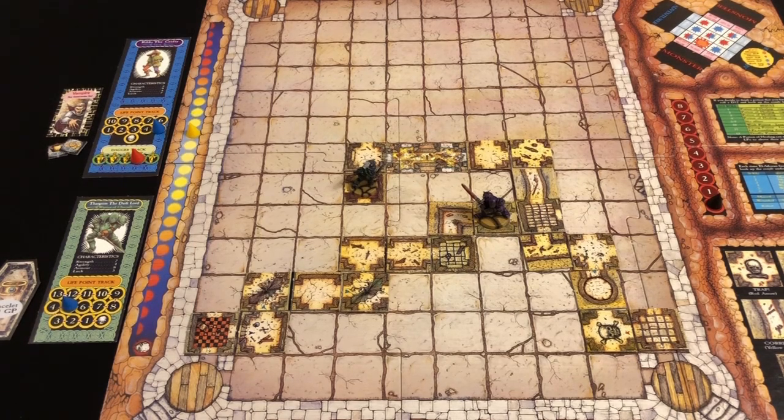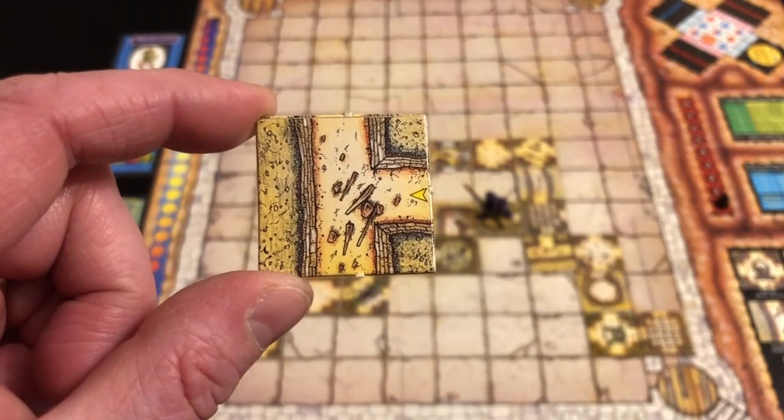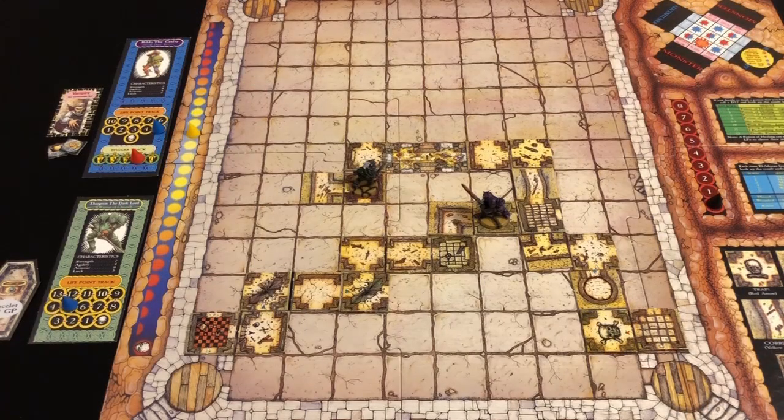Rildo activates — loses a life point from his vampire bite — then heads west. We really need corridors now.